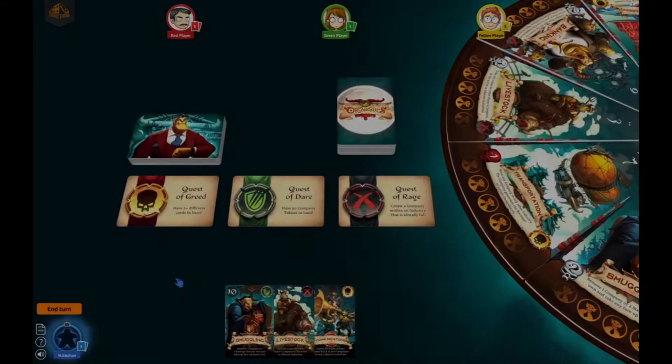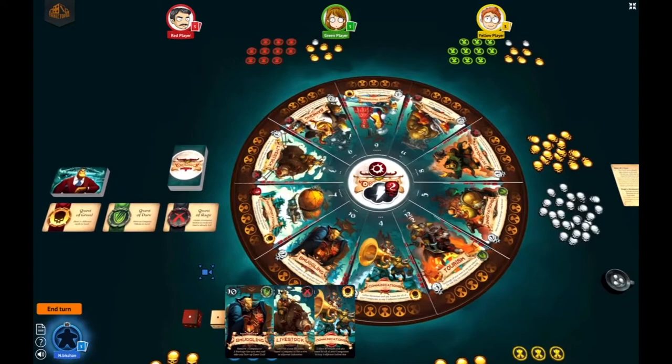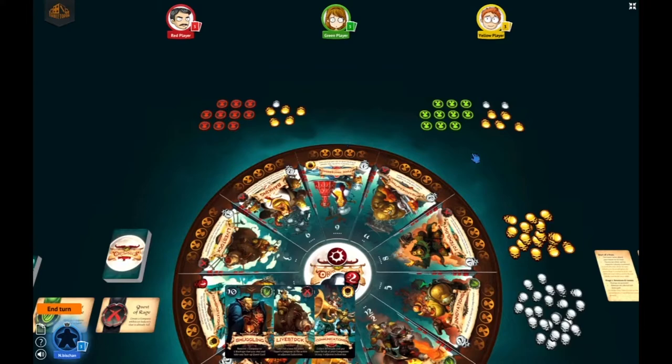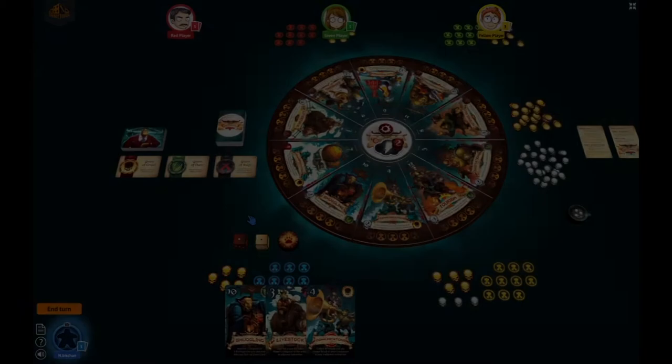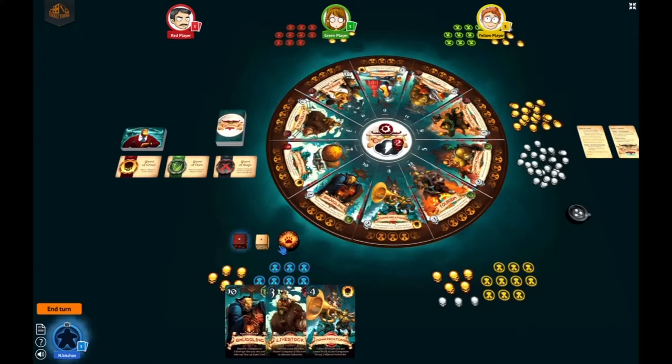We then deal out three quest cards — we'll talk about these later. The starting player will start with five gold, and every player clockwise will get an additional silver. So the red player gets one extra silver, two extra silver for the green, and three extra silver for the yellow. Each player will also be dealt three industry cards.